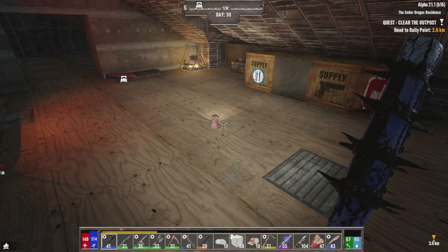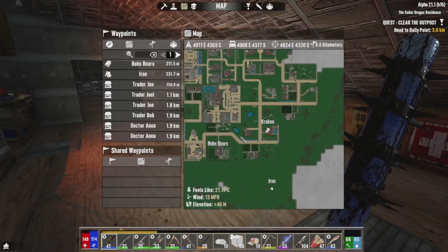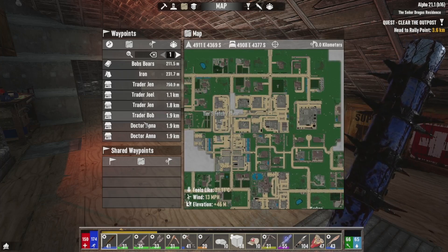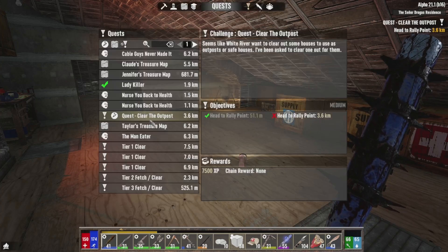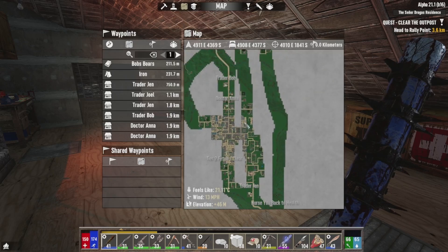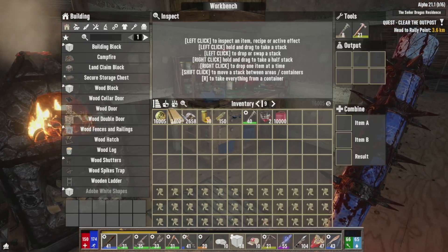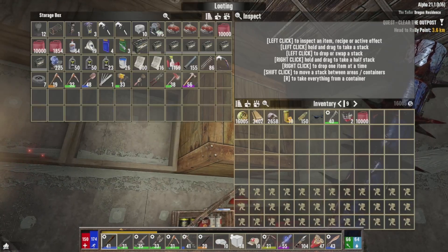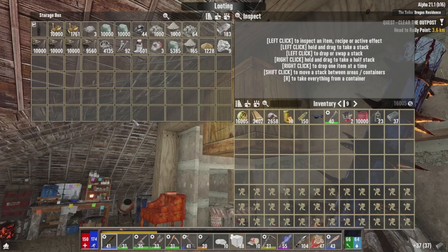How you doing guys, welcome - it's Kraken here and we're back on day number 30 of Darkness Falls. A bit of a shorter episode yesterday because we had the horde the day before. Today we've got some more stuff to get on with - we're going to do that job for Razor, clearing out the outpost. We need to make ourselves some more repair kits, get that started, then make our way in that direction.